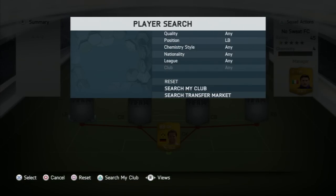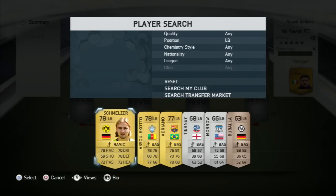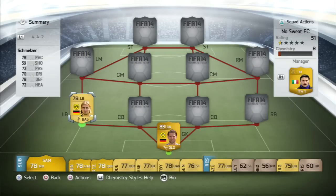Our first left back we're going to be going with is Marcel Schmelzer, 78-rated, again from Borussia Dortmund. He's got some really good stats: 78 pace, 72 passing, 70 dribbling, 78 defending, and 72 heading. I had a bit of a dilemma at left back — I could have gone with David Alaba from Bayern Munich, who has really good pace, but I decided to go with Schmelzer because he was cheaper, and pace isn't as much of a factor in FIFA 14 as it was in FIFA 13.